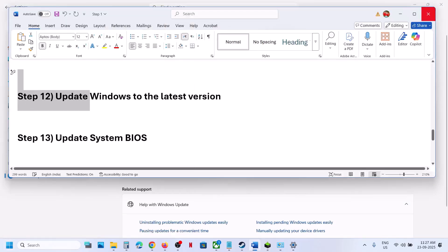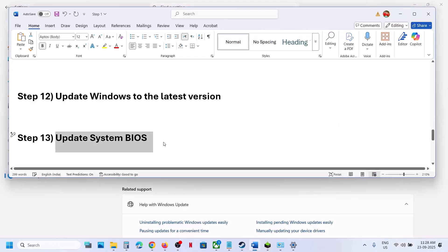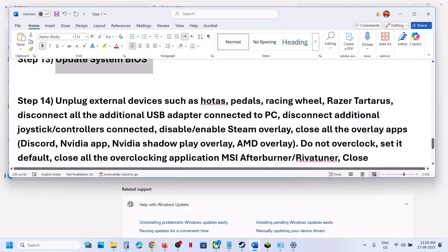The next step is to update the BIOS. Go to your system manufacturer's website, select your model number, and update the BIOS. For laptops, make sure the battery is above 10% and the AC adapter is connected. Once the BIOS update is done, restart and log into the computer, then launch the game.